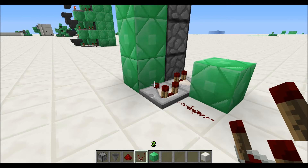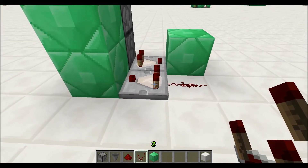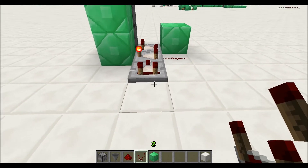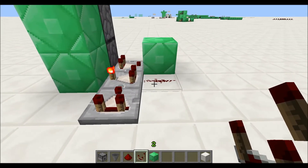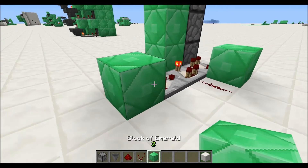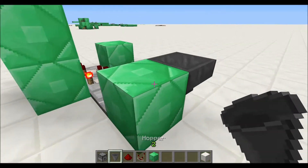Now we have to have an alternating signal, or the droppers are not going to fire. Therefore, we set the subtraction circuit on the comparator, and now when we put a signal of one into the side of this, it will subtract one from the power that's going through it, which is one, giving us a net of zero, which will generate our on-off.